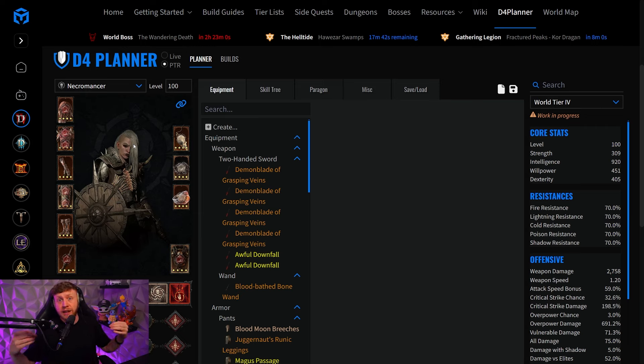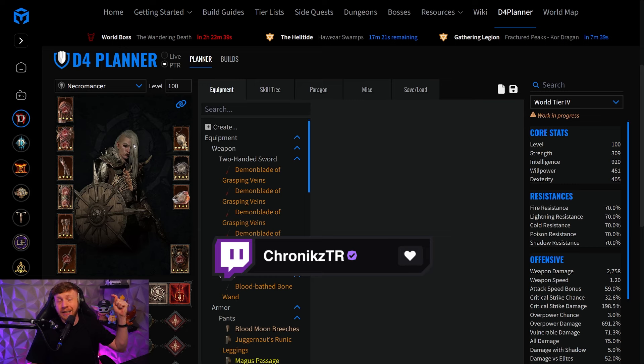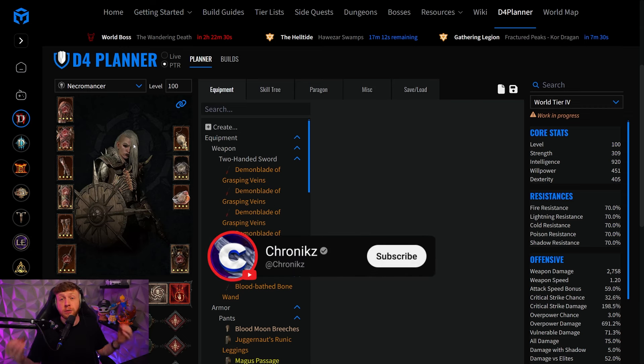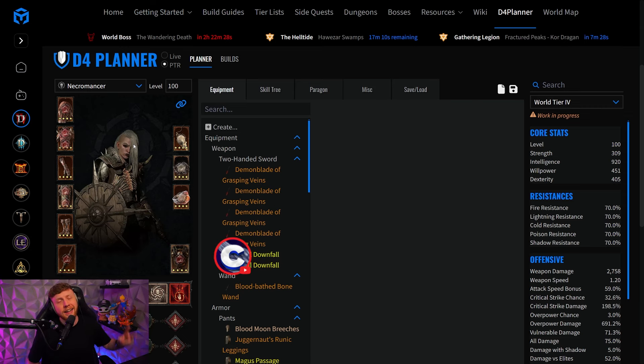There is a lot more Necromancer content and general stuff coming up in the next few days — I'm currently recording six or seven videos, and this is the first one. All of the links will be down in the description below, including the blood guides, written versions, and planners. There is also a speed leveling guide coming up, so make sure you don't miss out. If you want to stay in touch, check out the Twitch link in the description, and if you like this content, subscribe to the YouTube channel.